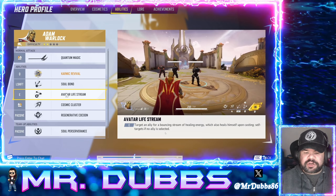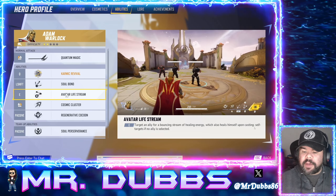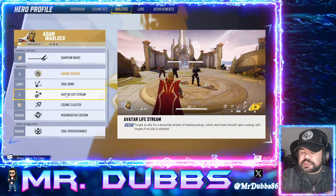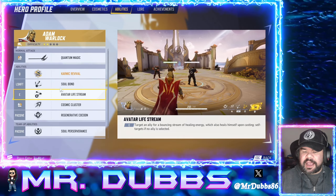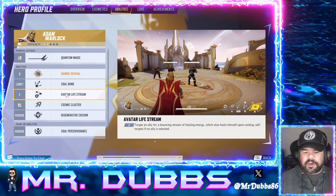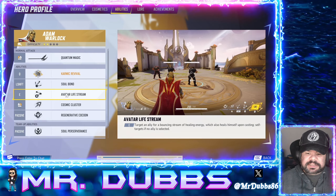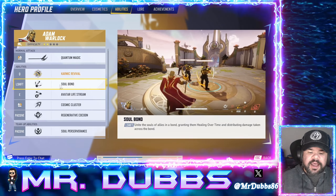Here we've got the After Life Stream, bound to E. If you target an ally, it sends a bouncing stream of healing energy which also heals himself upon casting. So this will heal two allies as they're taking damage, and it will bounce and heal them. It also heals you. As you can see, it just healed them right there and it's healing some more. To clarify — I misspoke earlier, I was thinking of Soul Bond. The After Life Stream just targets an ally with a bouncing stream of healing energy; it's a straight heal, heals you upon casting, and will self-target if no ally is selected. You can see it bounce between two allies there.